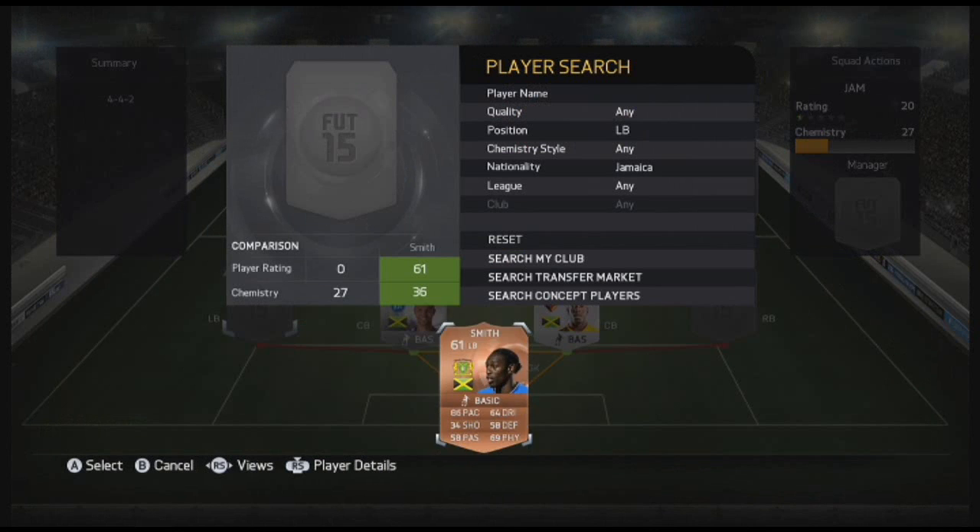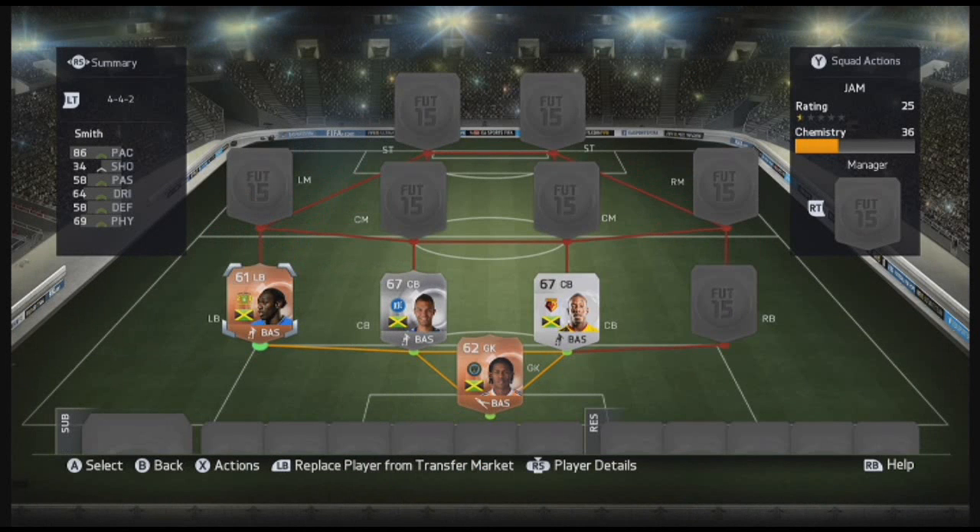Left back is Smith, 76 pace, 58 defending, 69 physical. He is a machine of a winger — he will just bomb up and down the wings. He's quite good for crossing, which helps, as that comes through in his passing and dribbling. He plays for Yoval, does the job well. Can't complain with a quick-paced left back.